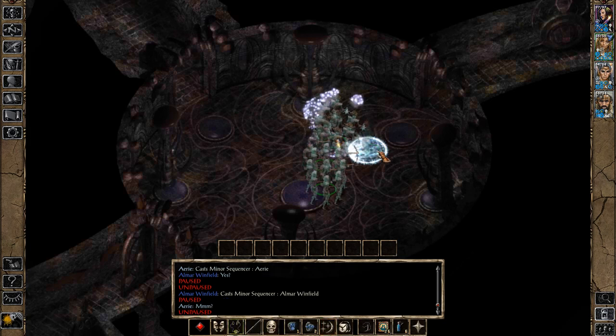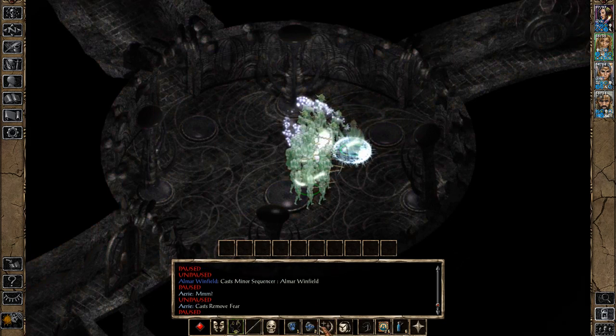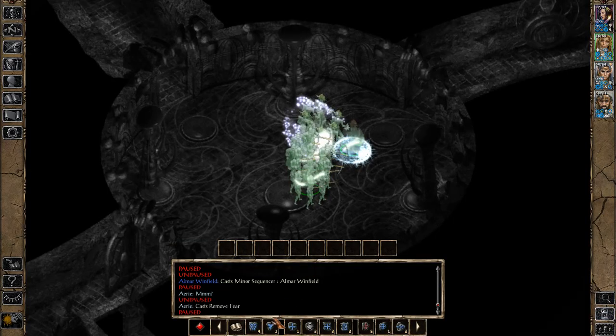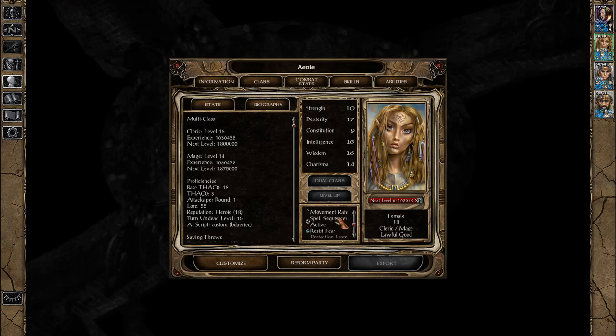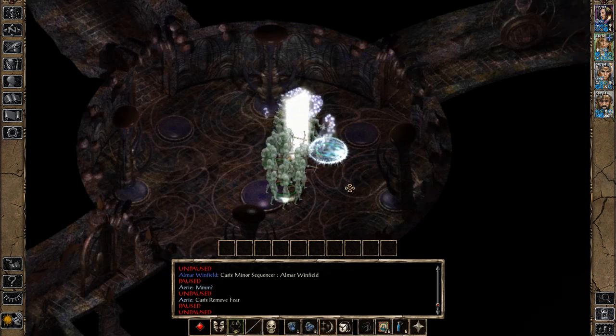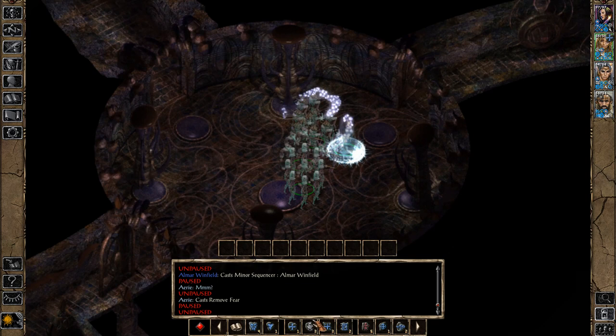Remove Fear is a good cleric level-one spell. Bless is another good one to use — I don't think I've used Bless yet. Chant is another good cleric buff. Bless and Aid do stack, so you can use both. Chant is a shorter-duration buff, so you'll want to pop that closer to combat.